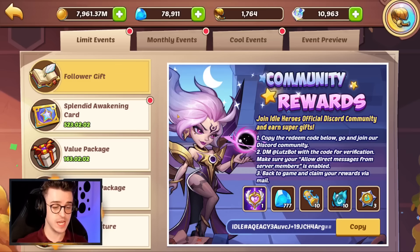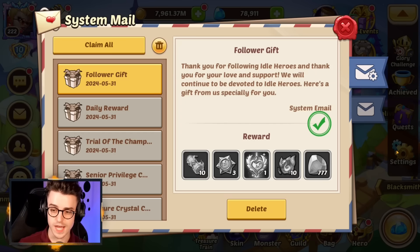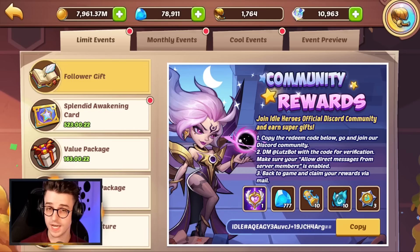The first thing you'll see is a new community reward. Click the copy button and it will send you to a web page inviting you to the Idle Heroes Discord server. From there, find the LUT spot and send it a direct message with your code, which will give you the verification needed to get free rewards for your Idle Heroes account. Once that's done, head into the mail and claim all those rewards. In that Discord server, you can also access the community and I'll be sharing my videos there as well.